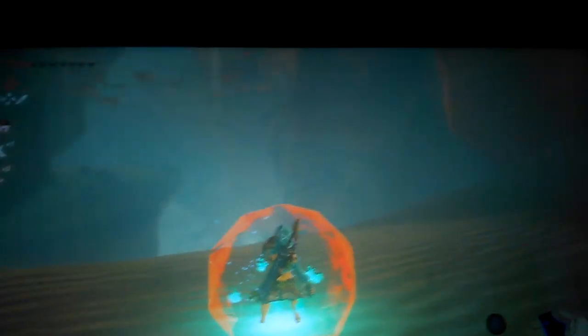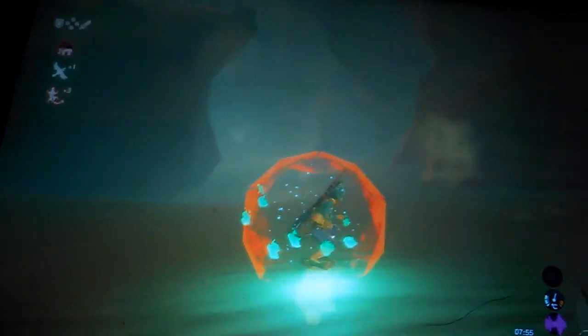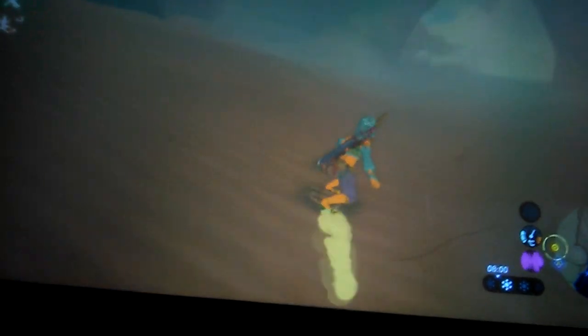Okay so you go out — ignore the red thing — you go out like you are putting your shields towards the wall, like blocking. Then you walk and jump and press A at the same time, and then you can let go and just steer, and then crash.